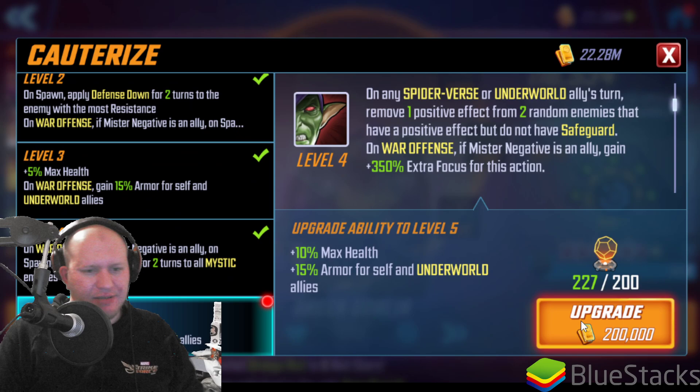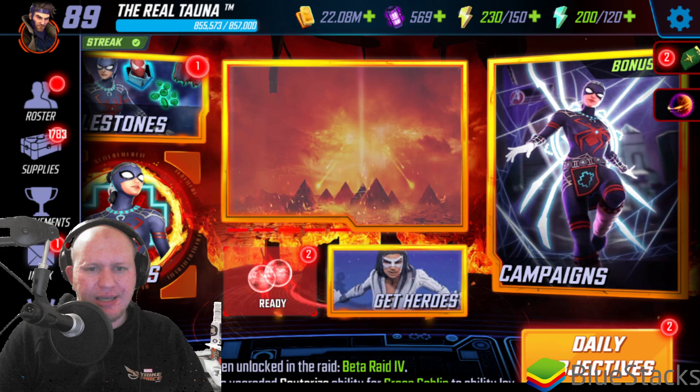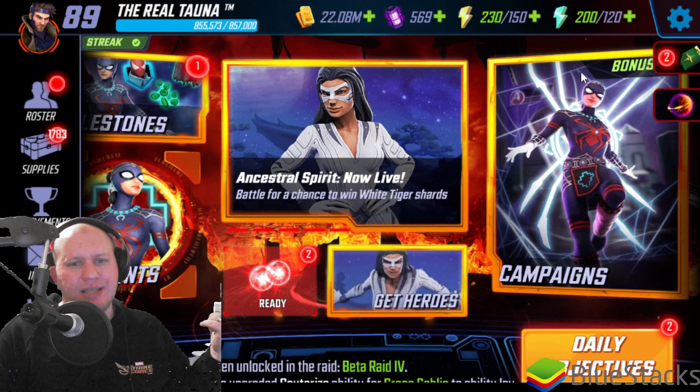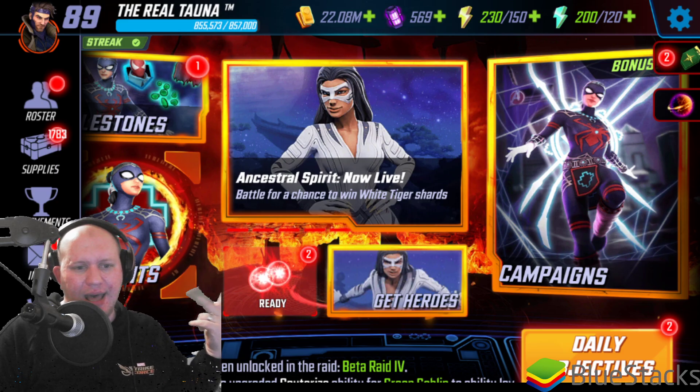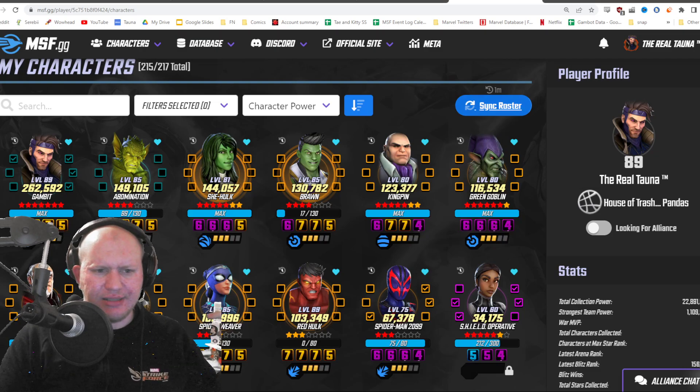Let's upgrade this passive here. I like my underworld team, I'm happy to upgrade them. So you can see there I've upgraded someone's ability, someone's gear, and someone's abilities as well. So we're going to head back over into Chrome and we're going to hit sync roster.